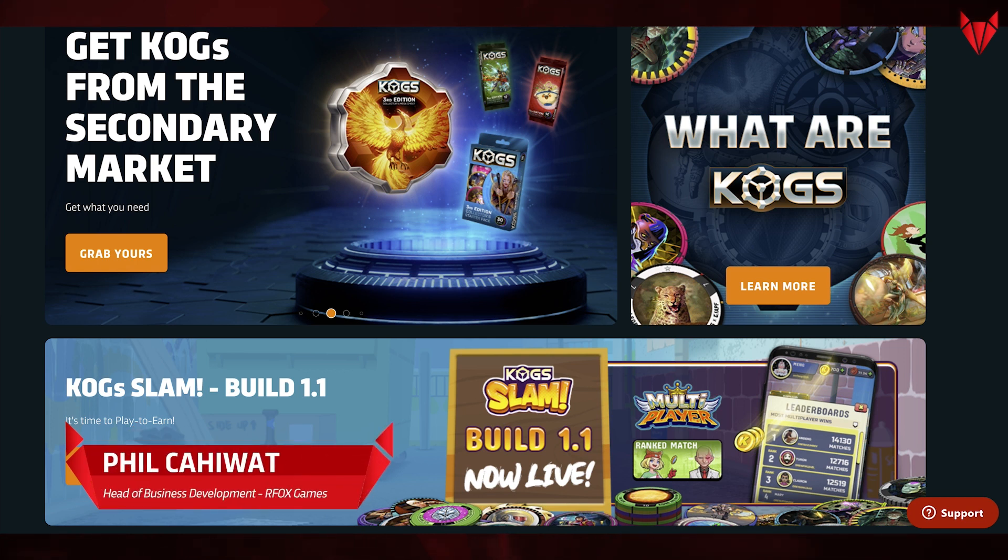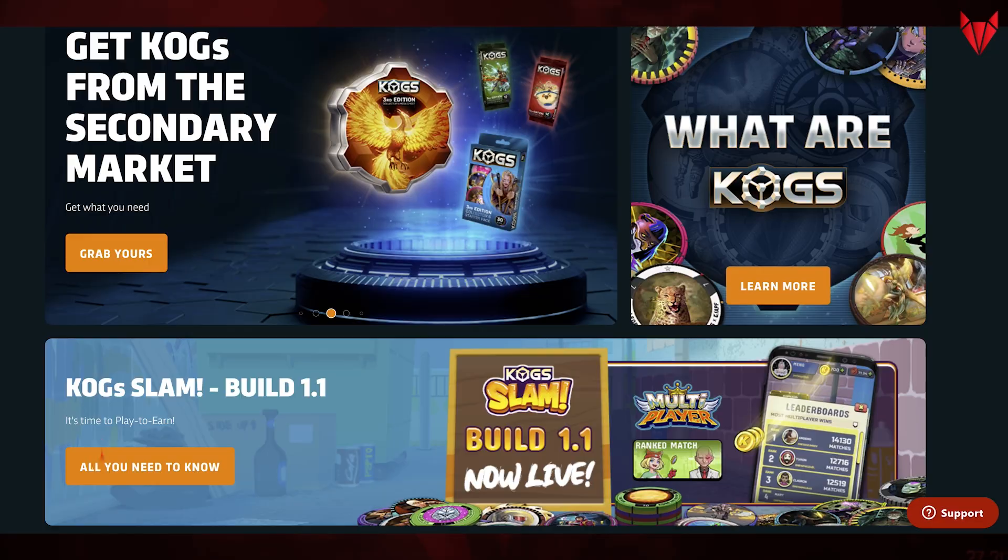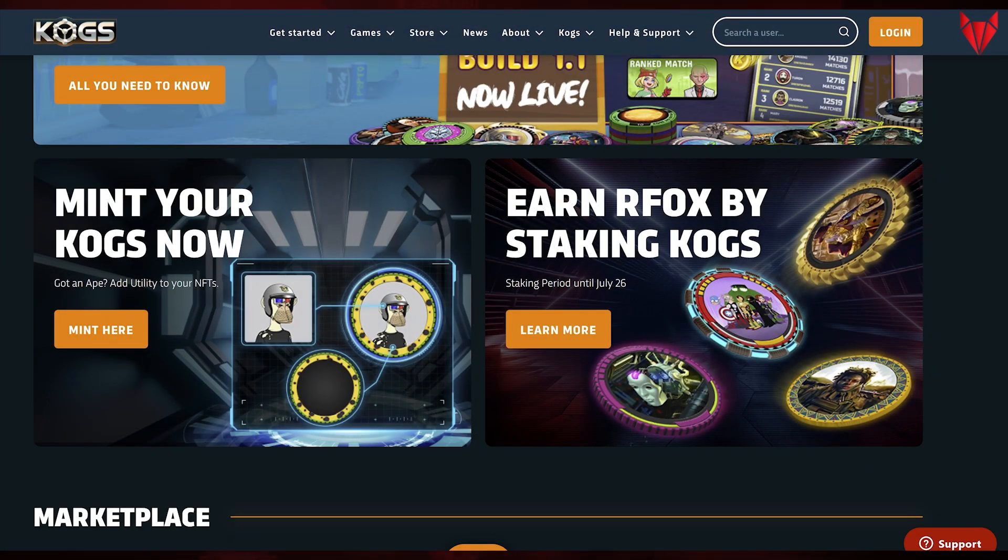COGS really started out as a collectible art NFT, and there are different ways to collect it. You can collect based on the art you like, or collect based on borders and colors into sets, or what we call tubes. Those collected sets have different utility — it could be staking rewards, utility in a game, or some kind of access in the metaverse. COGS really stands for Keys to Other Games, so it's also an interoperable game piece, and we wanted to prove that idea using our portfolio of games.